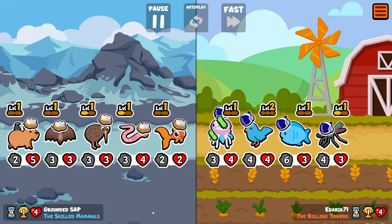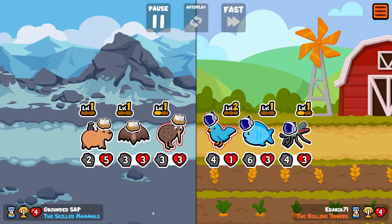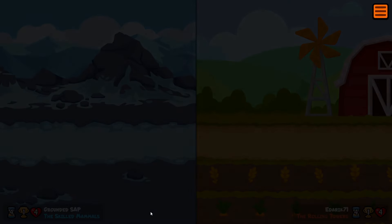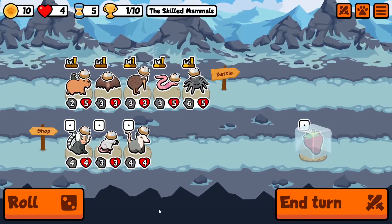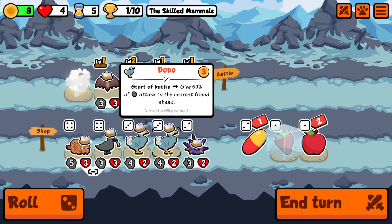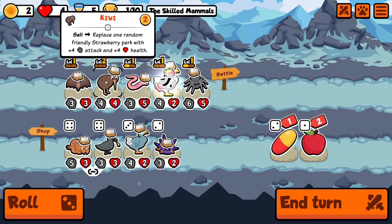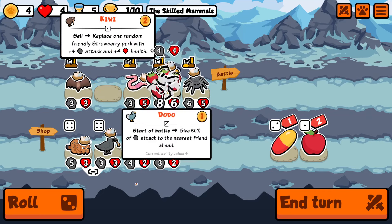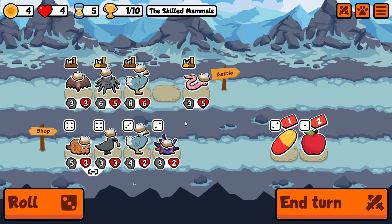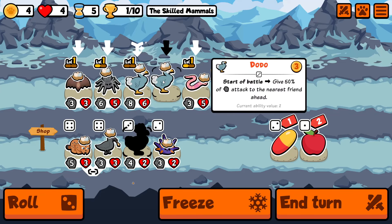It is somewhat reliant on getting the units leveled up quickly because the Wyrm just isn't great. The level 1 Wyrm - 2 gold for a 1-1 - it just isn't good at all. And so until we get the Jerboa, the Wyrm really is kind of a burden to the team. So we're trying to stat it up as quickly as possible.